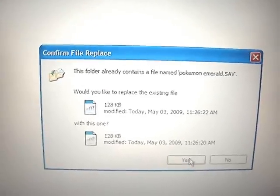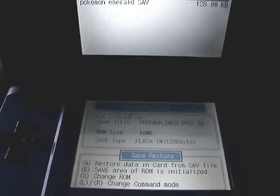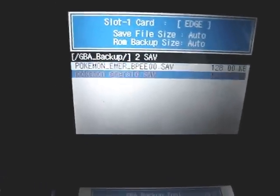If it's the same name as something else, you just want to overwrite it. Then take your flash card or SD card, put it in your flash card, and start your DS. Again you want to use the GBA Backup Tool, but this time you want to press R to go to Save Restore. Navigate down to the new file — which in my case is named Pokémon Emerald — and press A to restore the file.